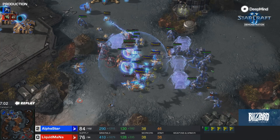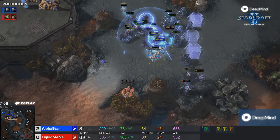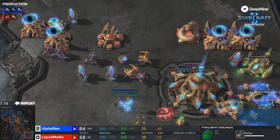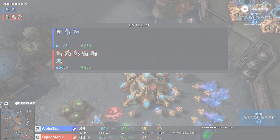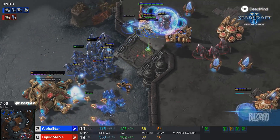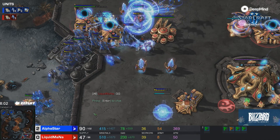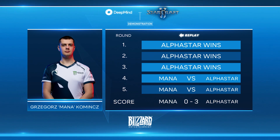AlphaStar comes in and this is the big battle right now. The Phoenix is lifting very important units, picking some of them off and taking them out of the battle, and Mana actually has to recall what he has left over. AlphaStar's decision-making in this game has been fantastic — only taking engagements when it knows it can win. This game looks very strong, not exactly human play, but a lot of respect. Fantastic unit control, good retreating moves, and Mana has to GG. It was Phoenix control that really carried AlphaStar to victory in games two and three.